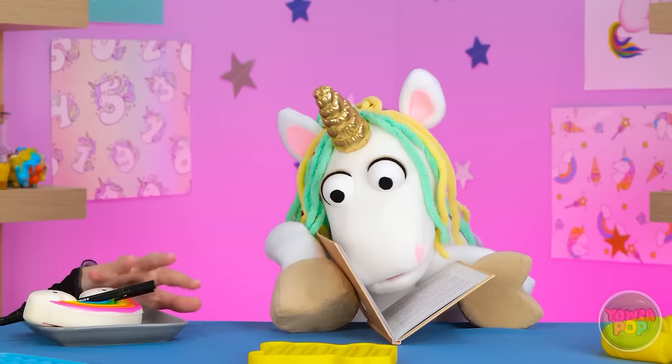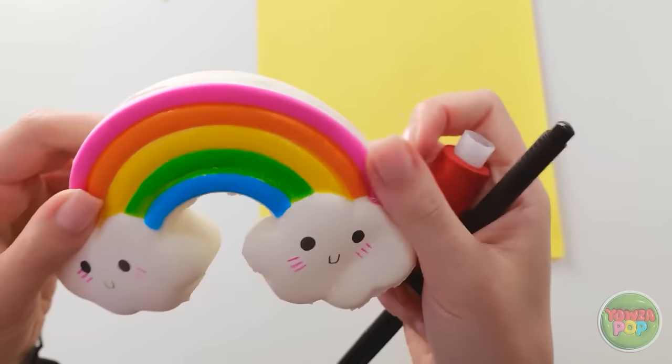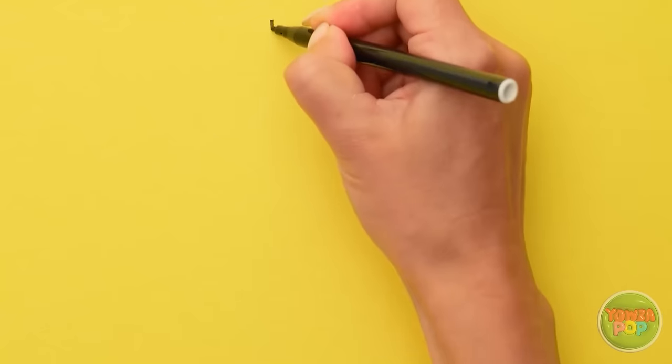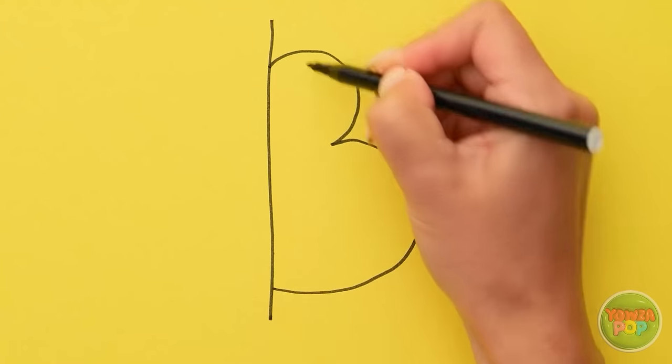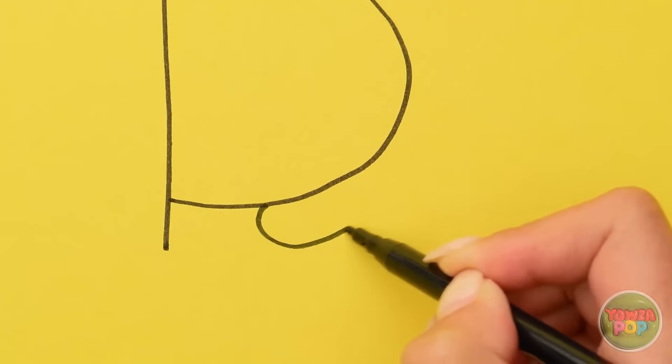Wait, I have an idea! I just need to be sneaky! Just a little further… Now's my chance! Got them! You're not so smart after all! At least I've got a pen — I better get started! First I'll draw a straight line, then a large number 3, just like this! Next the cat's ears, and some whiskers! Finally, a long curvy tail!